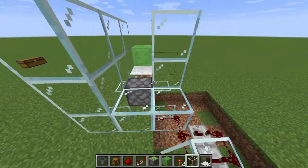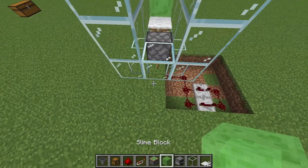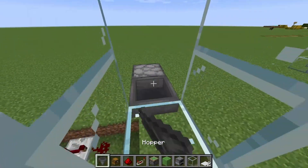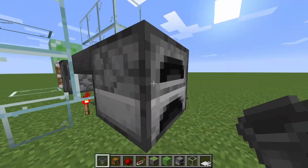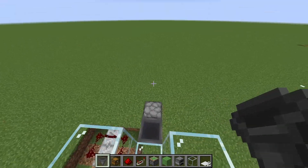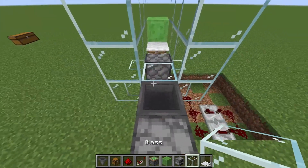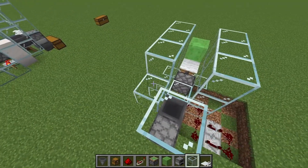Put your furnace here. This is really important: the hopper should feed into the furnace from the side, not the top. If the hopper connects from the top it's going to mess everything up — it should be at the side, just like that. Now go ahead, take some glass, and cover up the furnace on the sides as well.